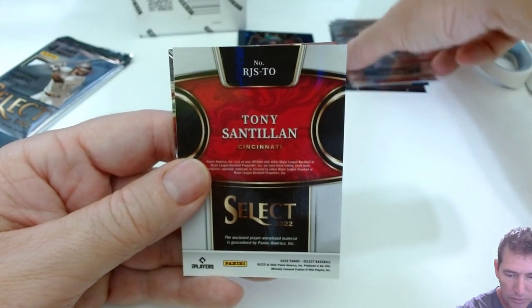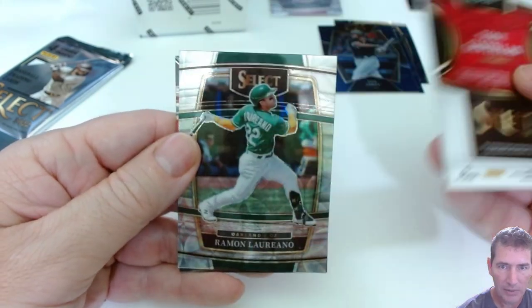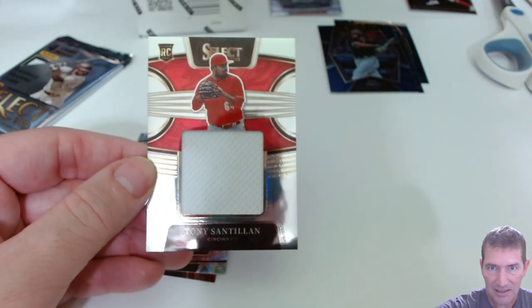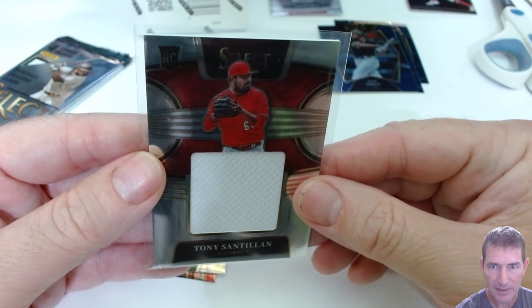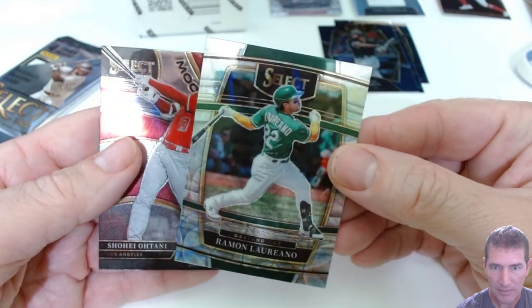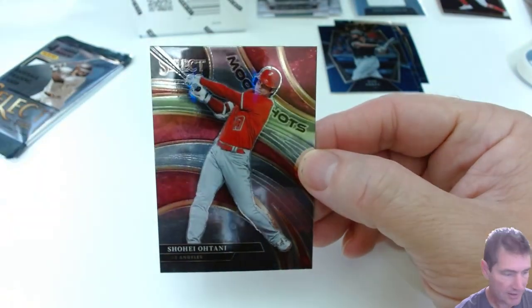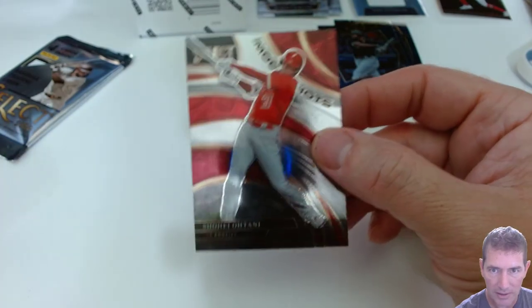We got Tony Santillan - we got another scope, retail scope is one per pack. I don't know too much about Tony, but the Reds got some good young players - Tyler Stevenson, Jonathan India. That looks clean, just on the sleeve there. So we did get a mem. There's your scope - concourse. And here we got a Moonshots Shohei Ohtani, out of prism - it's the base insert Shohei, but it's still a Shohei. Nice looking card.